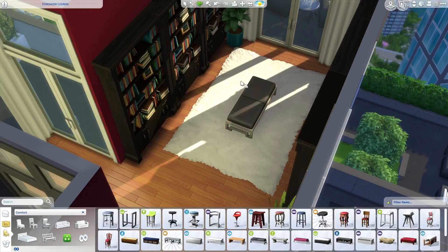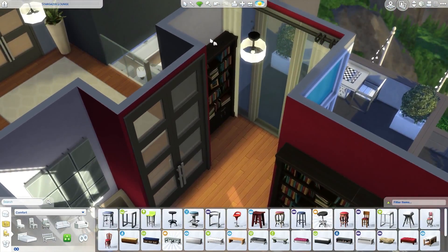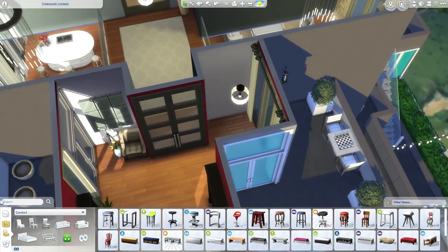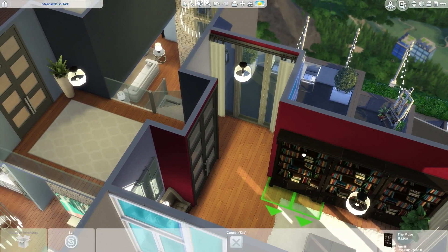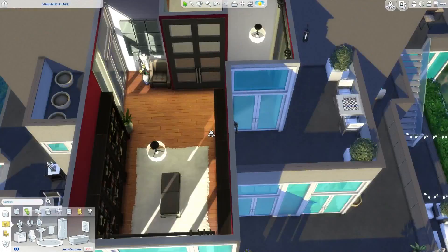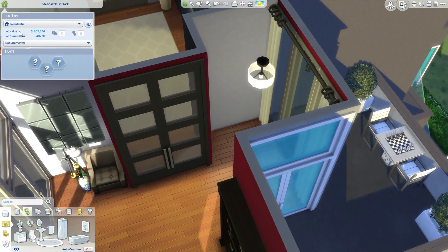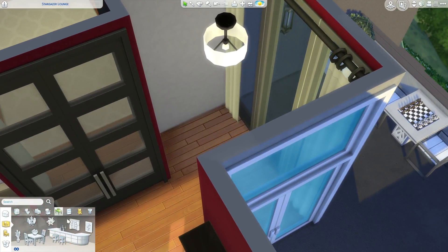Katie Elena and Alicia also brought up replacing this shelf with a desk, which is probably a good idea since we don't need any more bookshelves. Interestingly, these shelves cost 2,000 simoleons each — that's like 6,000 simoleons worth of bookshelves in here. The lot is worth 405,000 so far, which might be the most expensive build I've made.